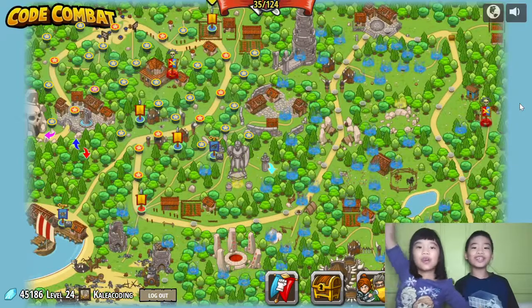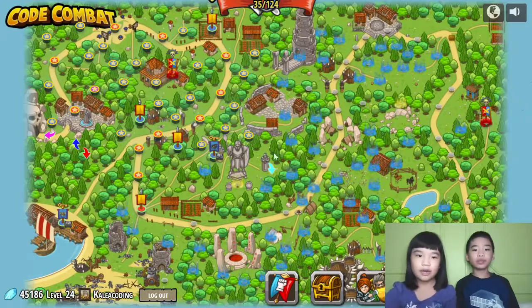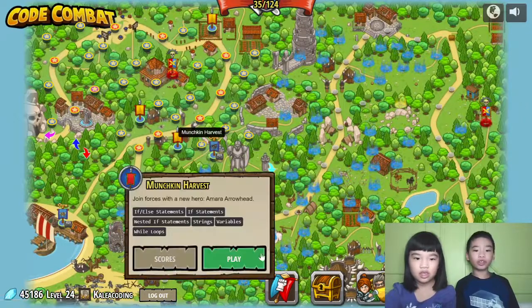Welcome to Cutting with Kids! My name is Cleo. And mine is Andrew. Today we're in Poetron. We're in the forest and we're going to go to Munchkin Harvest.